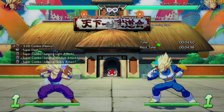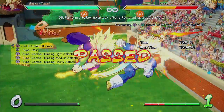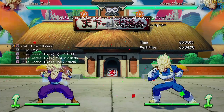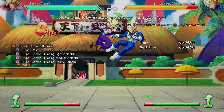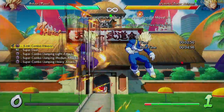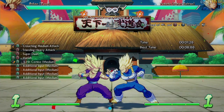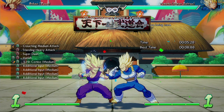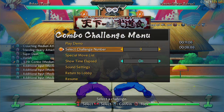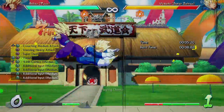Now it wants us to do the heavy version. Then we have Super Dragon Flight into Motionless Kamehameha — pretty decent. Now it wants something a little more complex. Wait, it actually does it automatically — I didn't even realize that, I thought you just had to mash it. Now it wants us to do a crouching medium to heavy, super dash, vanish. Holy moly, there is a lot of things going on here.